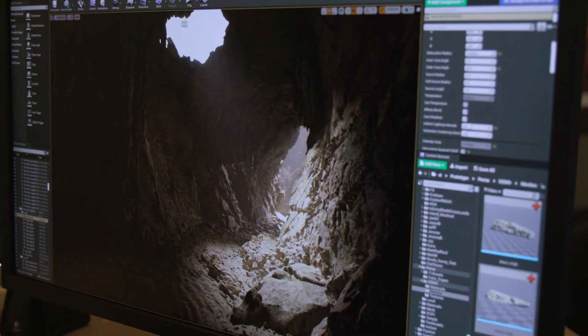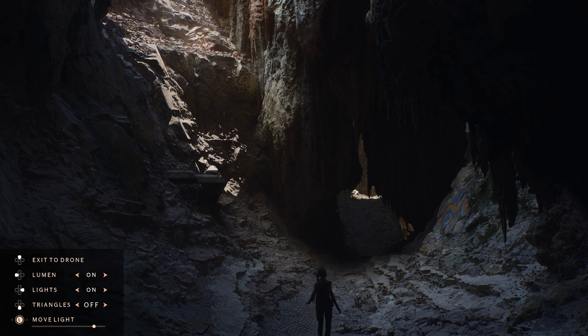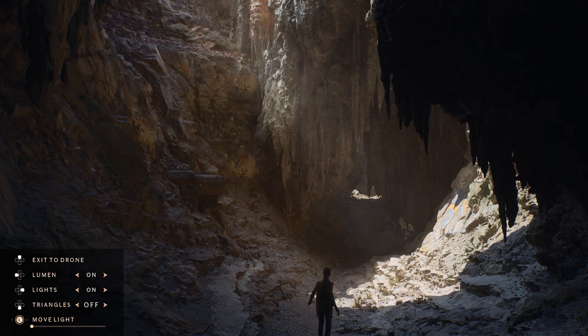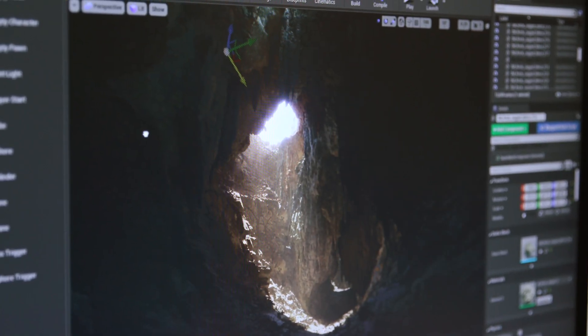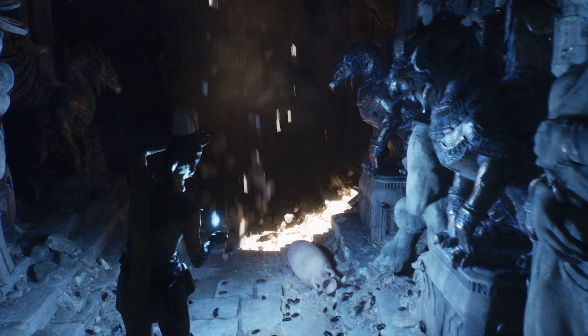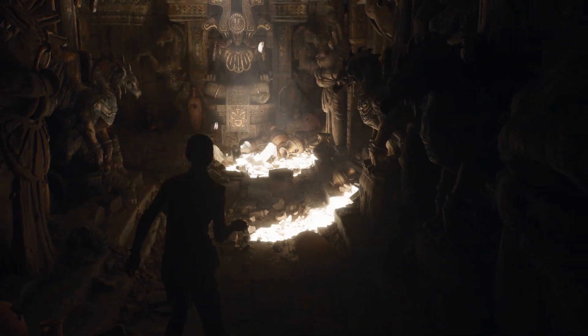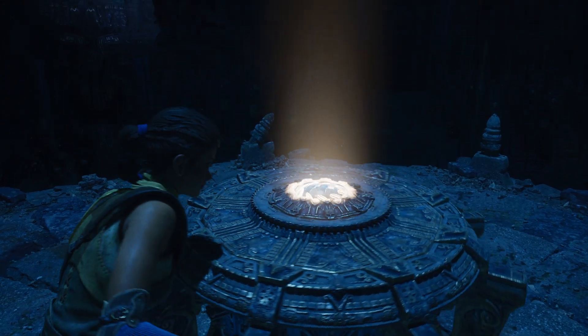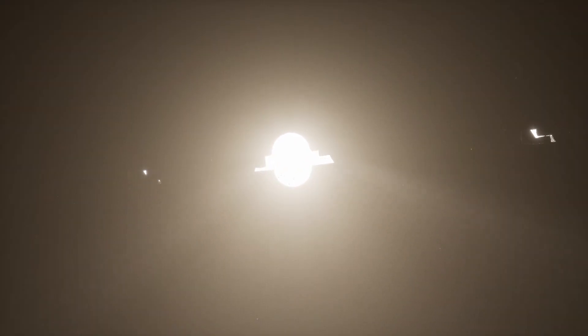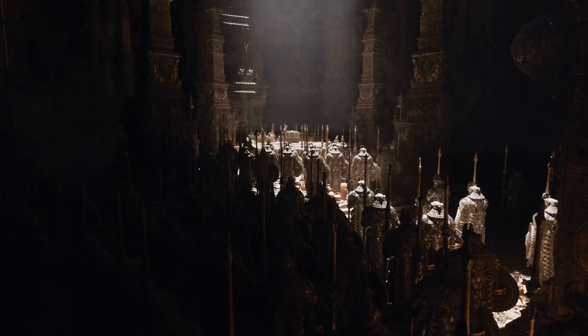Lumen is an amazing feature because it really unleashes the power of bounce light, and bounce light in photography and cinematography is the holy grail. And it's not a baking process — it's completely live. You can move geometry, move characters, open a wall, open a window and get live results in front of you that look just like they would to a camera. My favorite part of the demo is when you're in the temple: it's dark and eerie, and all of a sudden the ceiling opens up and it just completely changes the way you feel about the scene.